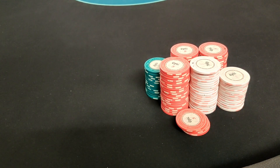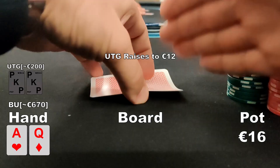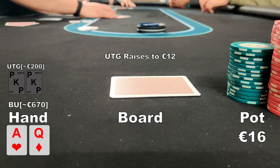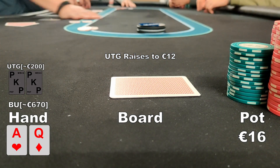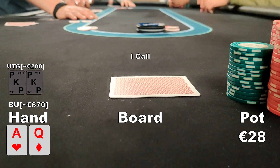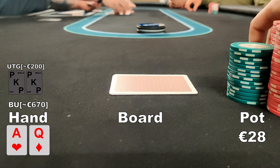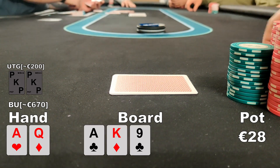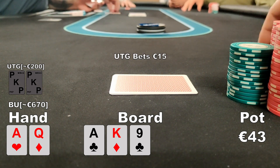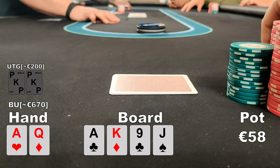We have around 670 euros in our stack before the first hand. The under-the-gun player raises to 12 euros and I'm on the button with queen-jack offsuit. I decide to mix in a call instead of 3-betting since he is a very tight player and I have position. The blinds fold and we go to a flop of ace-king-9 with two clubs. The UTG player bets 15 euros and I decide to call.